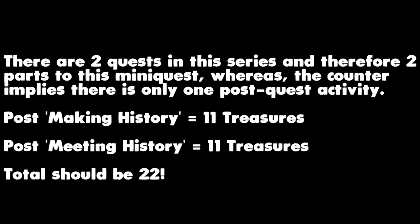For some reason, the counter is only counting the treasures from the second set unlocked after Meeting History, not those from after Making History. So essentially, you have to find all 11 treasures from Making History first to unlock the 11 from Meeting History. Basically, the requirement counter should be out of 22 and not 11 — this is most likely why your task isn't updating when you go to correct locations and dig there. You are probably doing the correct thing, but the counter may have confused you.